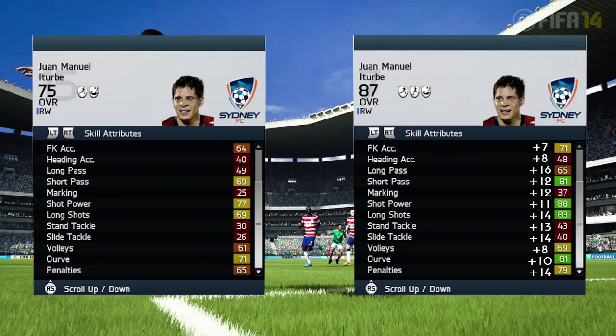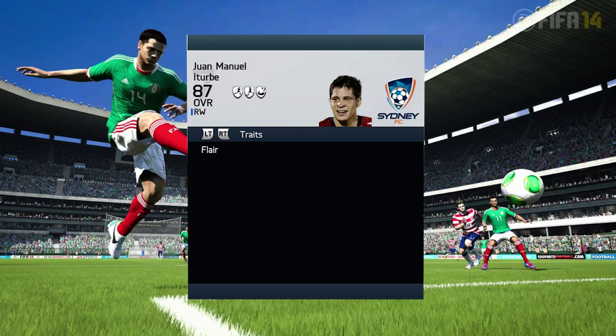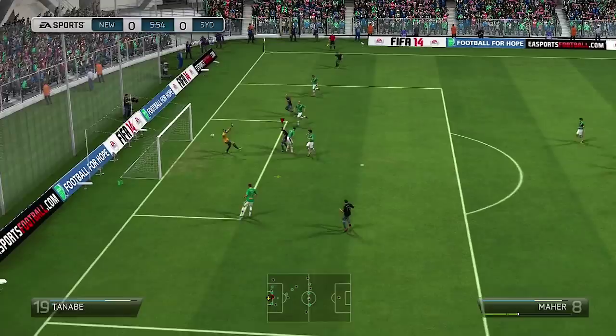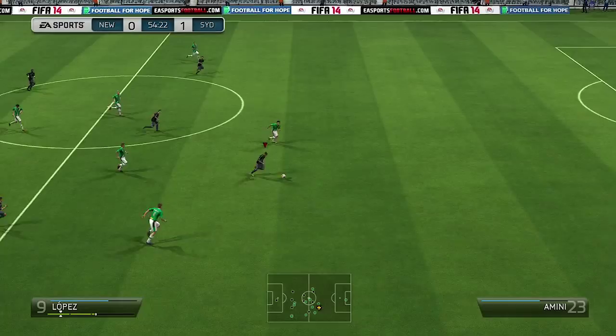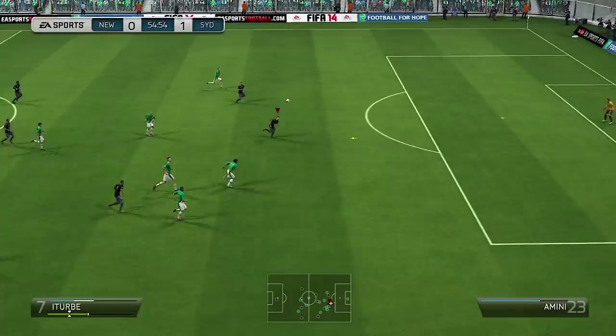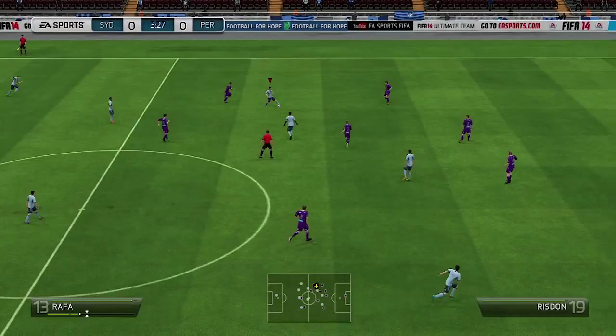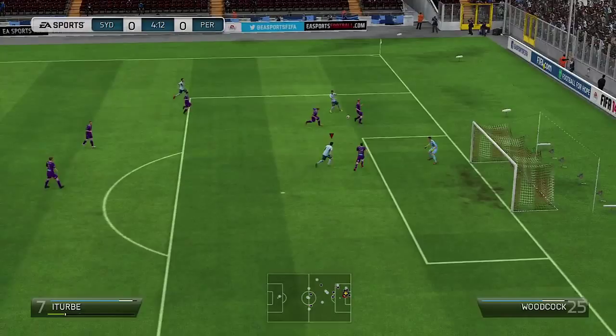One thing I really love about wingers playing on the right wing who possess a left foot is if they can cut inside and take good shots — that is what I'm looking for in all these players. This guy can cut inside really well because he has amazing dribbling and really good pace, so you will be able to score some really nice goals. He has 88 shot power and around 80 long shots, which means he has a great shot on him and you will be able to score some screamers.